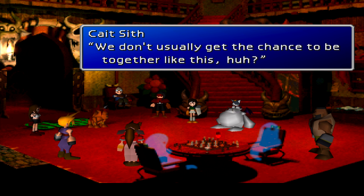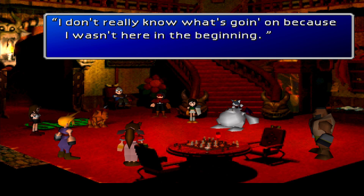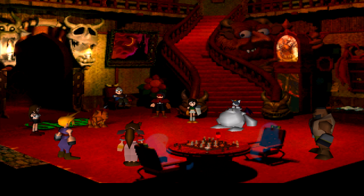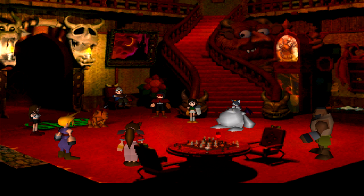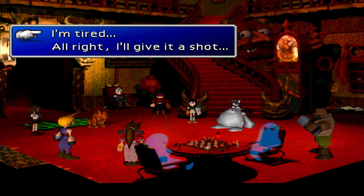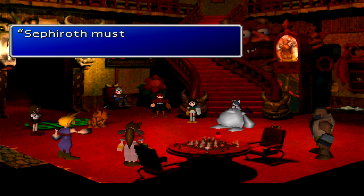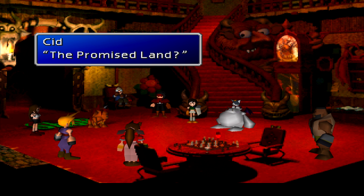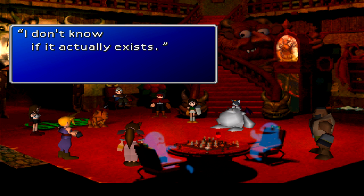We don't usually get the chance to be together like this, huh? Hey Cloud, how about it — can you tell me what's happened so far? Perfect part for this, because there's kind of been a time lapse with this walkthrough. Let's recap. We are going after Sephiroth. Sephiroth must be in search of the Promised Land — a land full of Mako energy, or at least that's what the Shinra believes. I don't know if it actually exists.